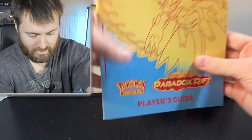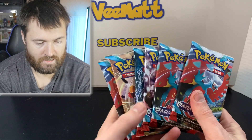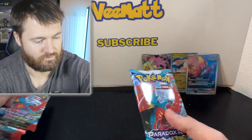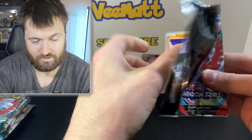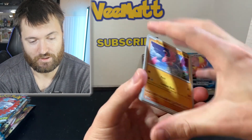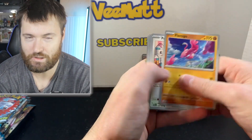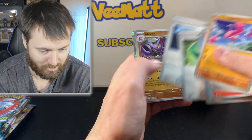And now let's crack into our next ETB. Will this one win? Let's find out. I'm rooting for Screamtail here — can we get a crazy, crazy pull? And you get another player's guide there, and the promo right here is Screamtail. Nine packs of Paradox Rift. So far three ultra rares — can we get four and win? Value-wise it could be completely different. I'll put the prices on screen anyway, so we'll find out.